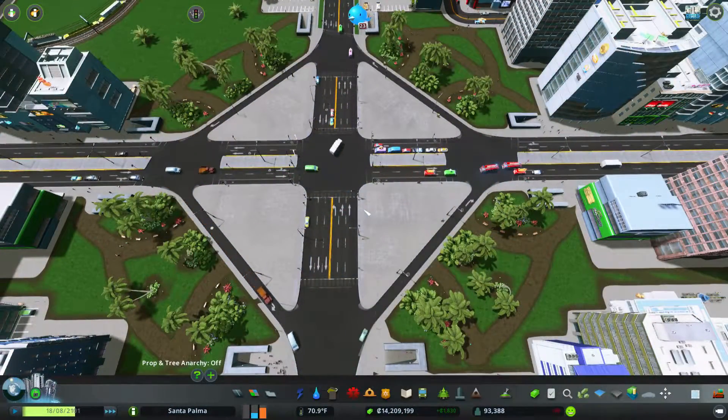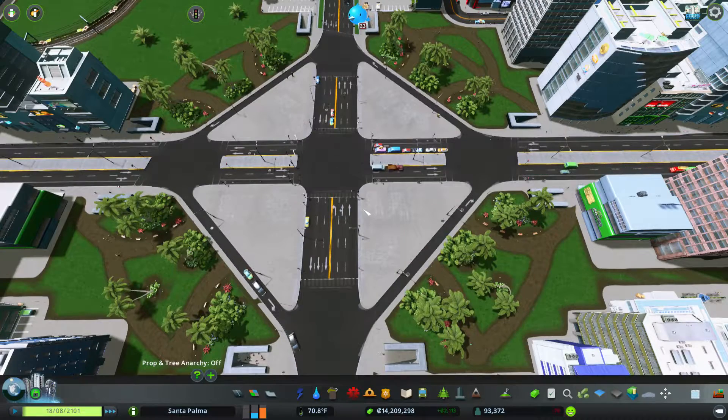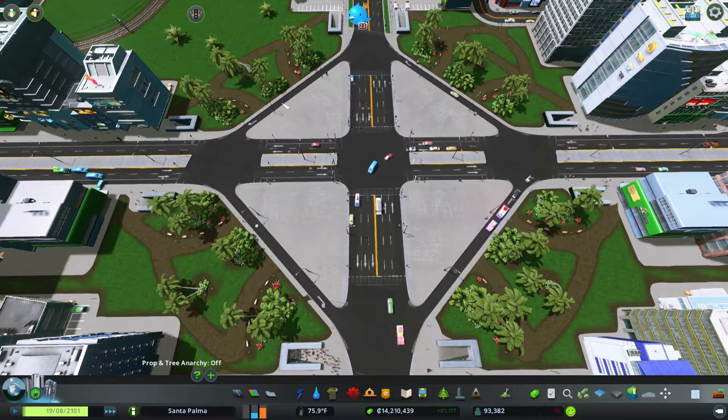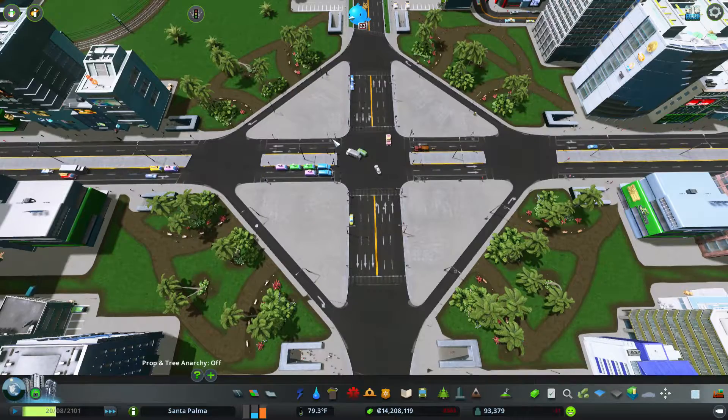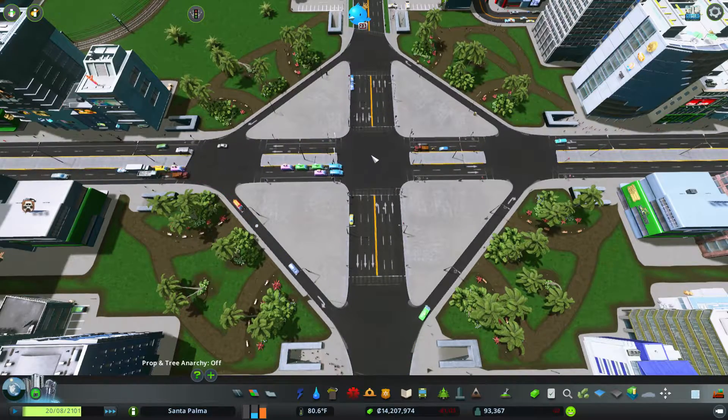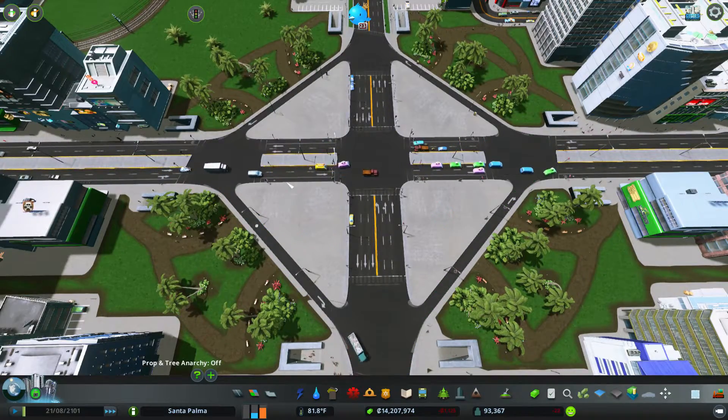Hey guys, back with another video. We're taking a change of pace today — we're in Cities Skylines, and today I'm going to show you how to make a very efficient four-way intersection. Not a roundabout — a four-way intersection. It might not be the one hundred percent best in the world, but it is very good.